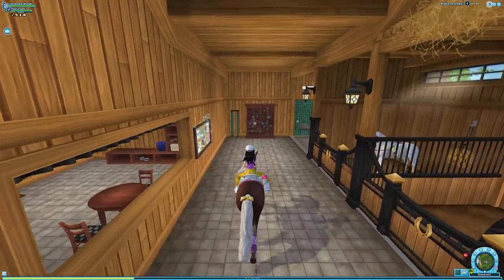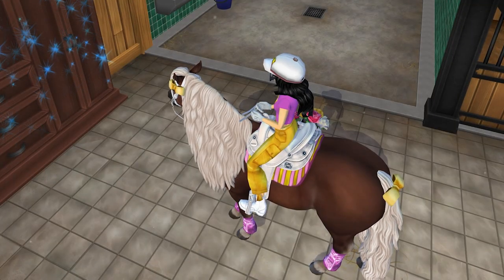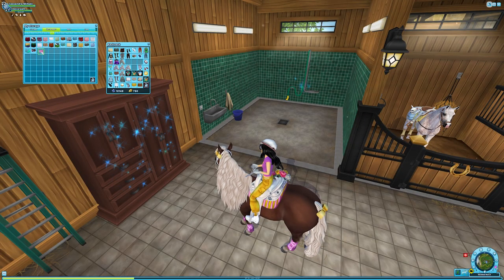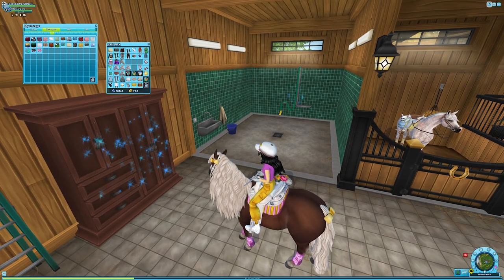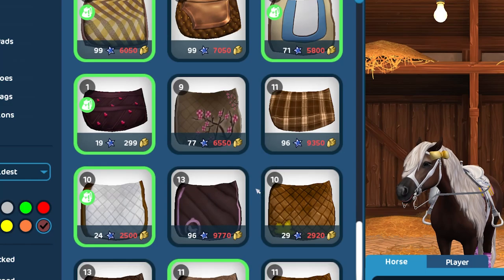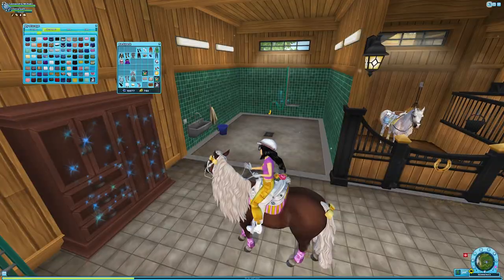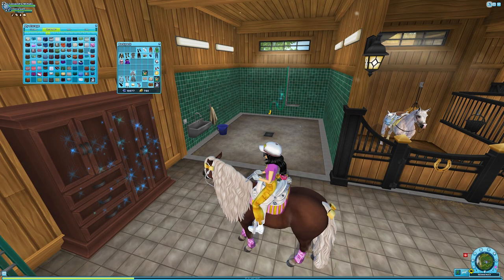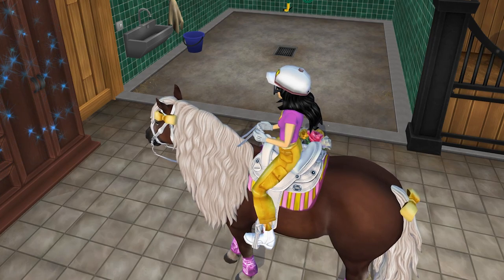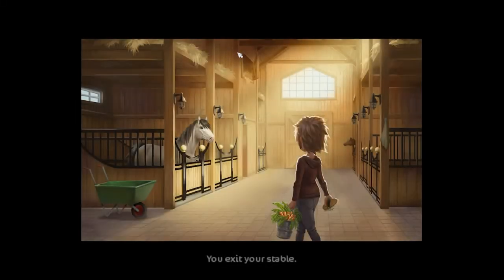I kind of want to buy this one as well but my inventory is full again. I'm buying too many saddle blankets and if I keep doing this I'm very quickly going to run out of tack space too, which does upset me. I want more leg wraps - there are some nice ones at Jorvik Mall which I don't own. Let's go buy that. Yes, this one here - dark full blanket.